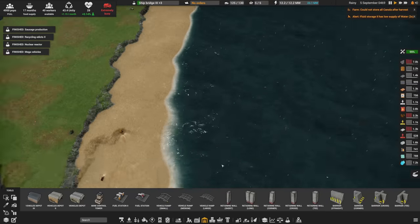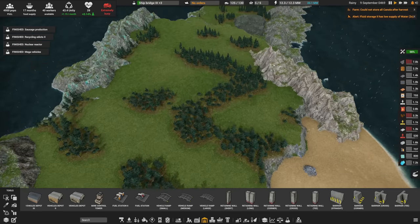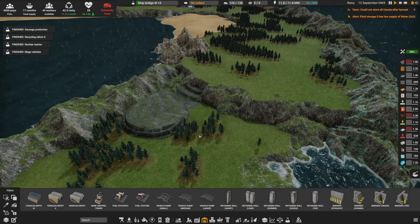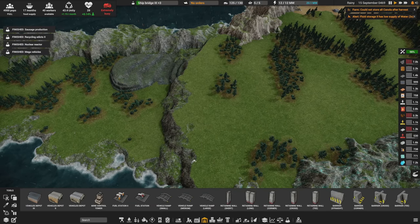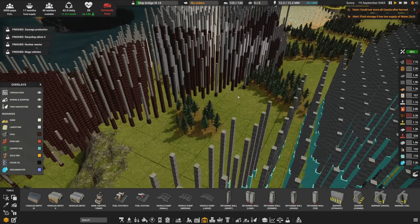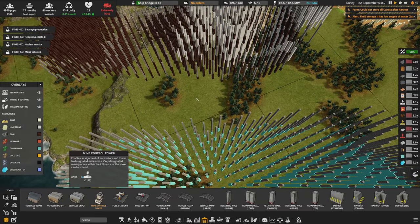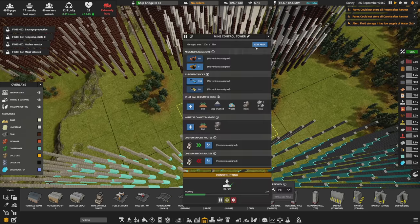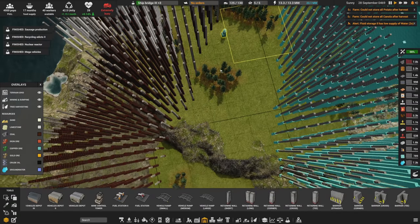I want to get some mining going on this side — get some iron gathered, and I'd love to start getting some of this coal over here too. Mostly I just need a solid ramp that brings us down here so we can access the gold. There's a lot of running around to do, but I'm going to put a mining tower right here for now.